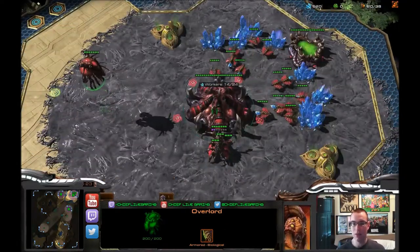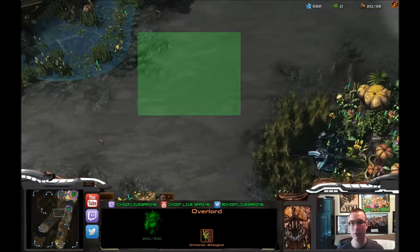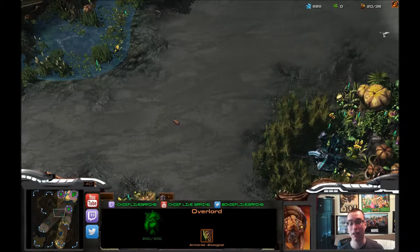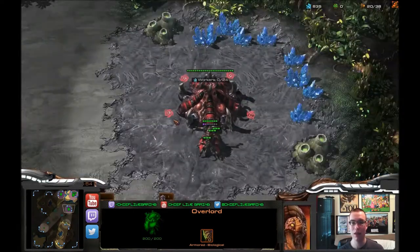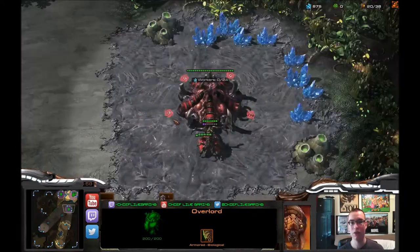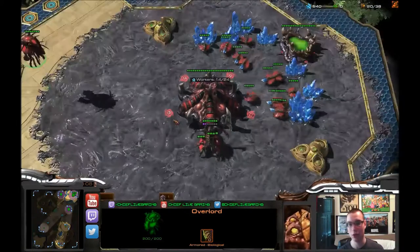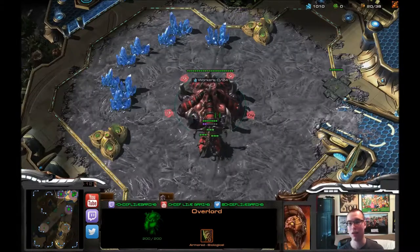One thing that a lot of you might not know — and I didn't know for the longest time — is that by default, if you hit the backspace key, say you're out here fighting some kind of push and you want to go back to your main base really fast, that hotkey is backspace by default. You can change it to whatever you like; I personally use spacebar. Hit spacebar and it brings you to your base; hit it again and it keeps cycling through all of your bases.